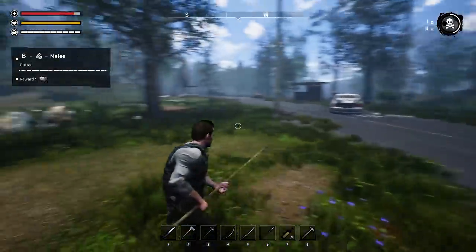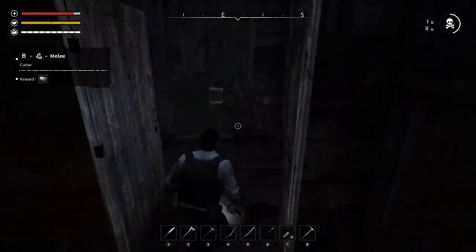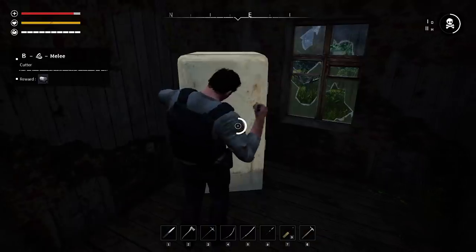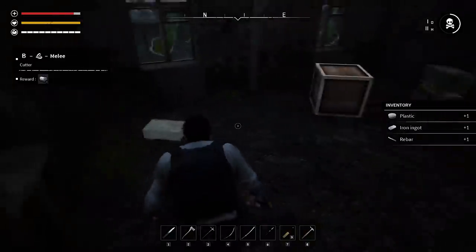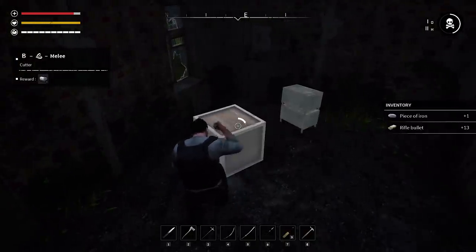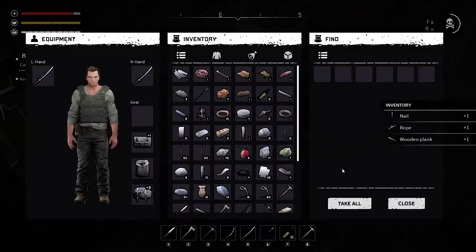Nice - oh jeez, they're still in here. Keeping it real. I got a piece of rebar. Get up - stop crouching. He's running, make sure you - oh my god that guy's fast. Some of these zombies - they've got a good variety with different speeds and health.